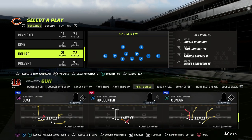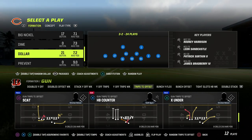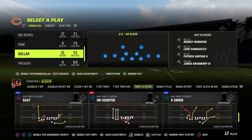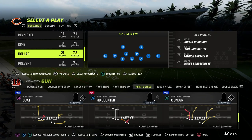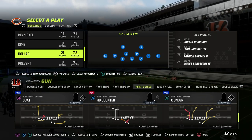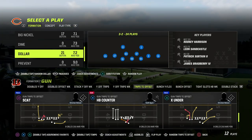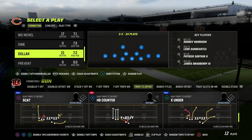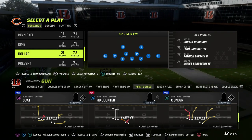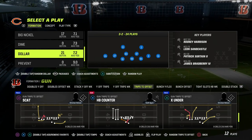If you want to get my entire $3.2 defensive ebook, we're going to put a link in the description. You can go over and join the Patreon — we're doing some really cool stuff that's going to teach you how to play better defense in Madden 23 and the principles you need to become a better defensive player going into Madden 24. Ten dollars gets you access to everything.